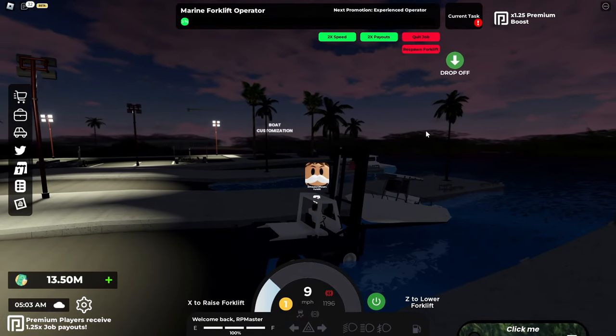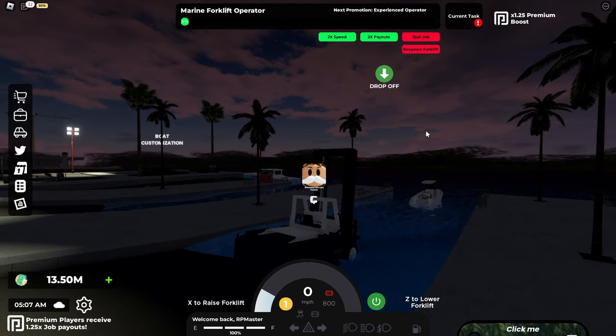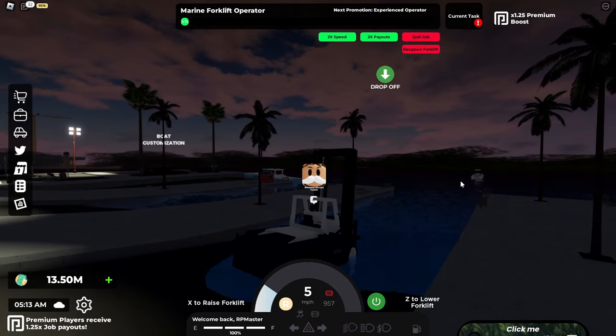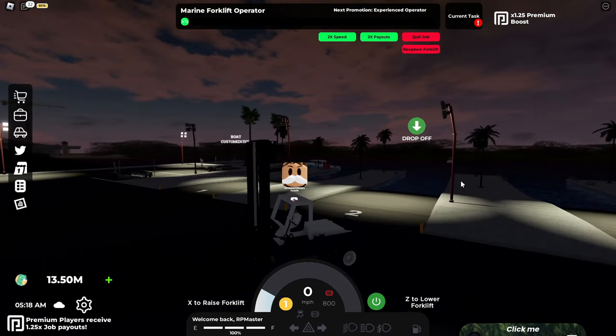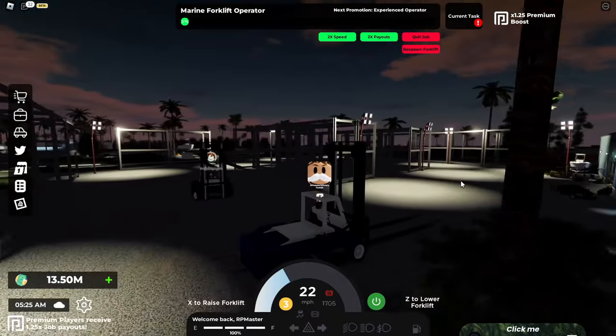We're supposed to drop the boat off over here before we fall into the water. There we go, we just did it. Why is the boat driving away though — is that normal? I think we have already dropped it off. Yeah, we did — we just completed that task. That's funny. I actually make a lot of money on these teams.